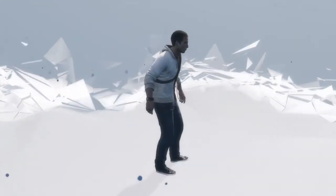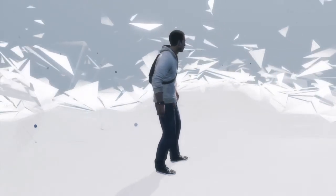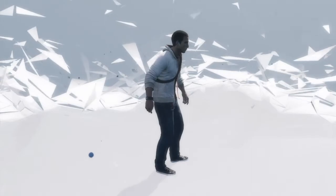Hi everybody, welcome back to my 100% walkthrough of Assassin's Creed 3. On this video we're going to be doing the last of the New York underground fast travel spots, and it is called Trinity Church.